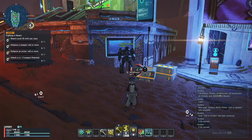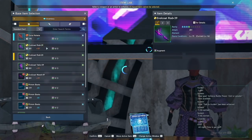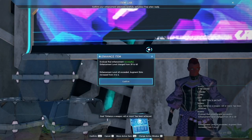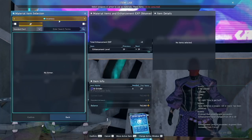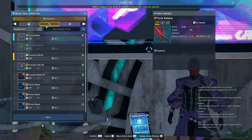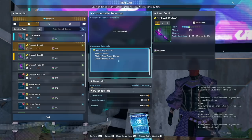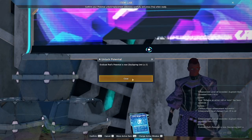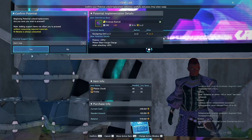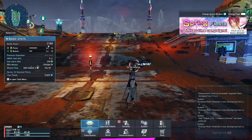Now the fun part: enhance your weapon to plus 40, your armor to plus 40, and unlock a Level 3 weapon potential. Go to the Item Lab, select Item Enhancement, choose the rod, go to All Storage, throw in a Silver Prim Sword to get it to plus 40. Do the same for armor — throw in a Silver Prim Armor. Then unlock the weapon potential three times, confirming each time. Don't worry about the materials — they give you everything needed. Now equip the rod and you'll be at 1159 Battle Power. Next objective: hit level 20.